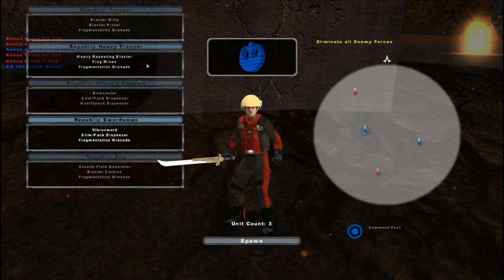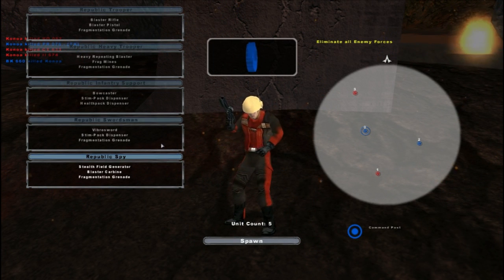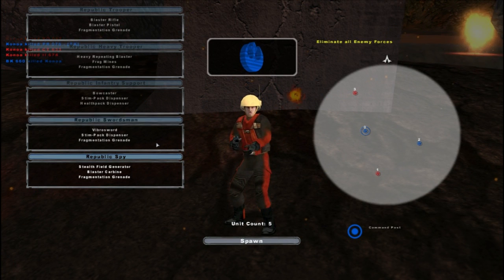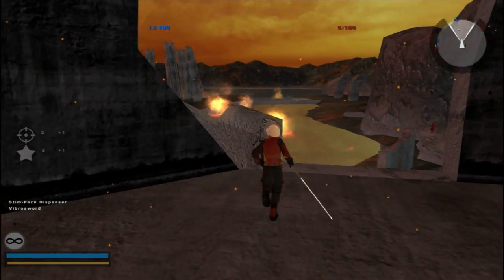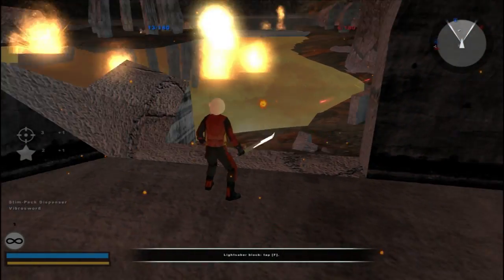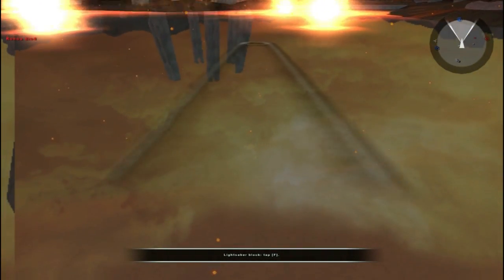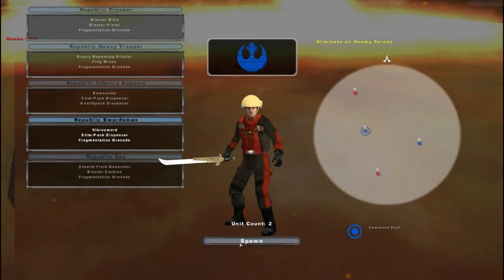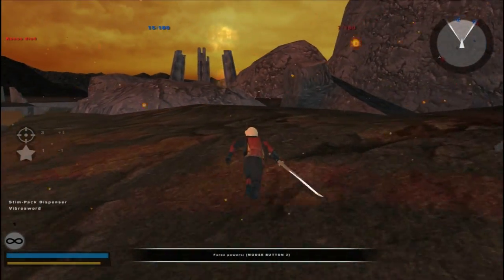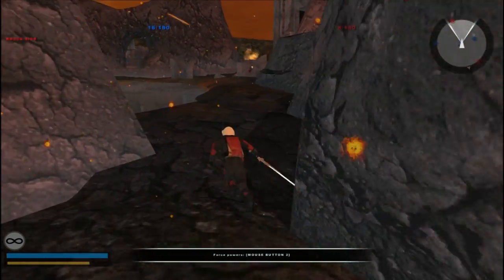Not too sure what it is. It seems to be — what's so different than Republic Spy? It seems like it's an arena style map. Can you actually go in here or will you die? You'll die! So that creates some interesting things. This one works as a hero unit in terms of movement.